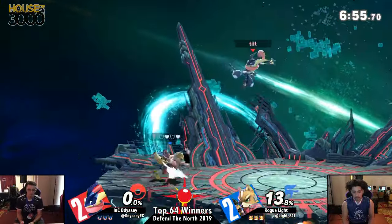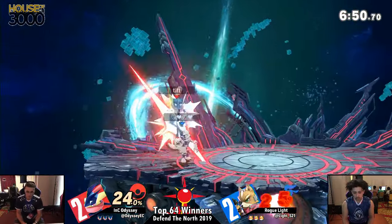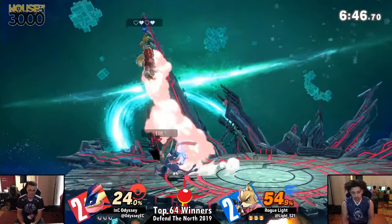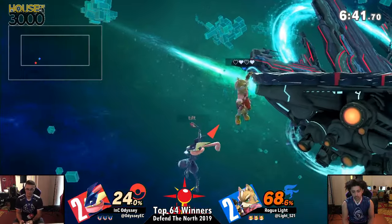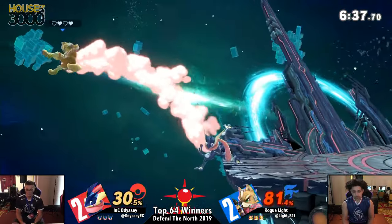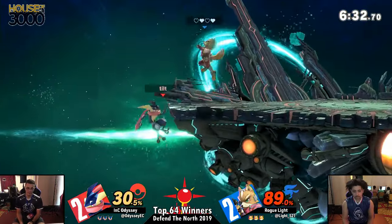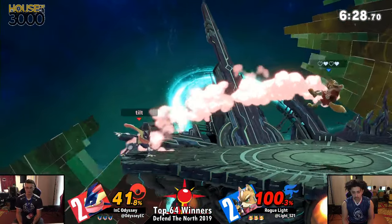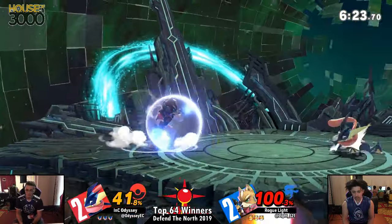I think Greninja, even though we all know Greninja's amazing, I still think Greninja can be taken to another level. And Light actually has his own little Ultimate history with Greninja — in the really early days of Smash Ultimate, he got double eliminated by Venya at some tournament. I think it was like a Xeno weekly or something. Beautiful tech by Light. And he made a salty tweet on Twitter after. So maybe Odyssey is bringing back some PTSD of that Greninja. I saw him working on this character last night at 2 a.m. when I was in the venue.